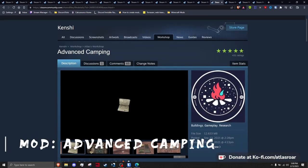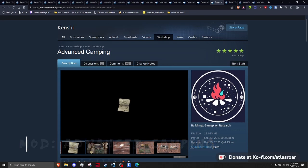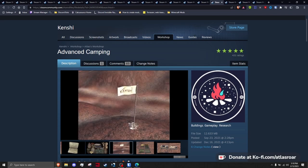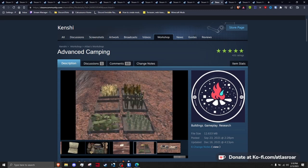Advanced Camping — a mod partnership between me and Azazel — adds a dozen new custom camping-related furniture and shelters you can craft and research on the go. Build a tiny base camp and store stuff; with plenty of additions and reworks of some base game content, this should make traveling much more fun and realistic.